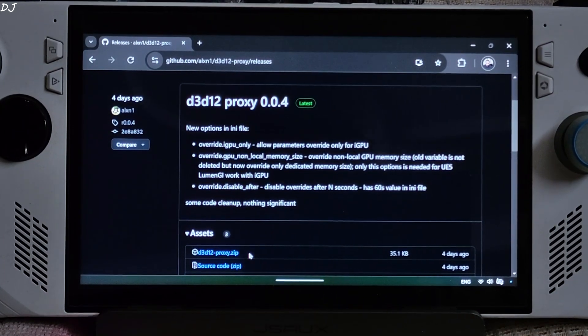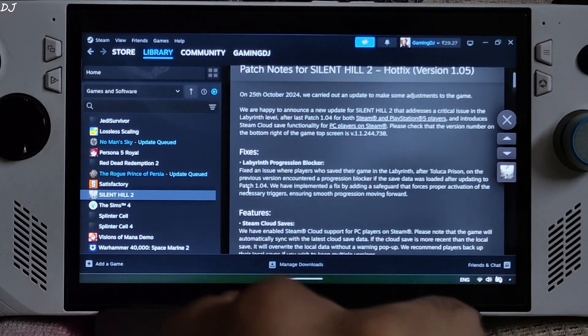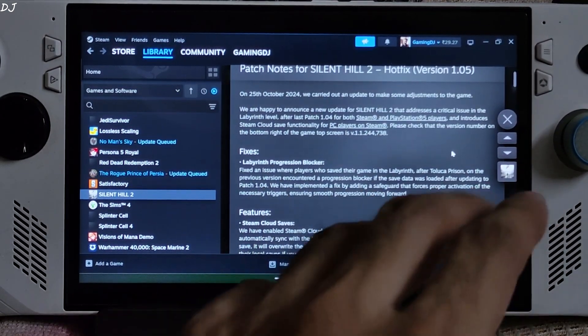Click on the zip link to download it. First, I'll highlight the visual bugs — I'll be running Silent Hill 2 Remake. This game received a new update just yesterday: Hotfix version 1.05, which fixes a Labyrinth progression blocker.